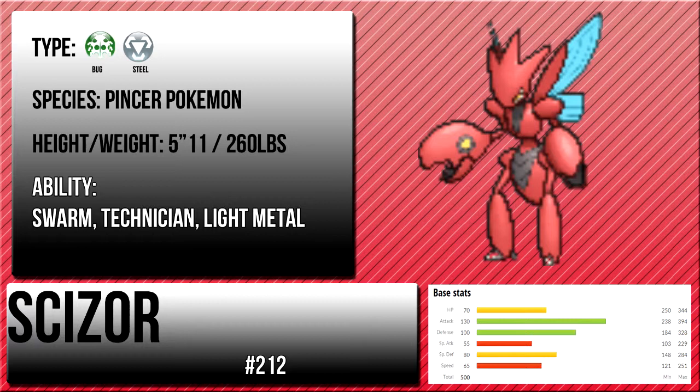Starting off with my 5th favorite Steel-type Pokemon, it's going to be Scizor — the Pincer Pokemon. It's Bug and Steel type, 5'11" and weighs 260 pounds. It has the Ability Technician, which is the main ability most people use, along with Swarm and Light Metal. Scizor is a really powerful Pokemon. It has really high attack and defense, and has great typing.